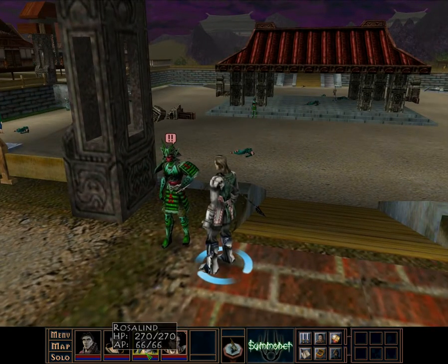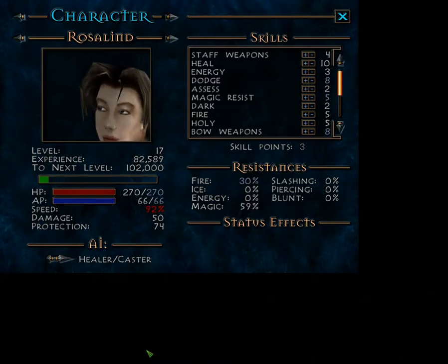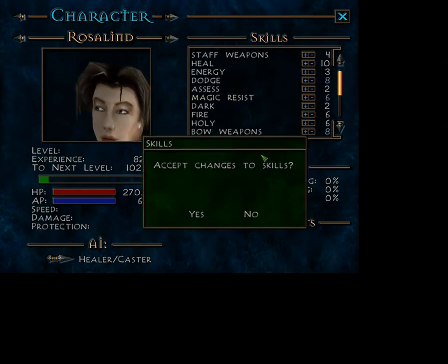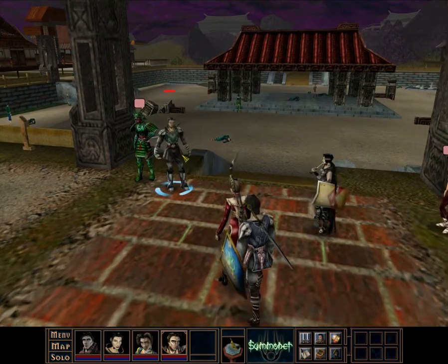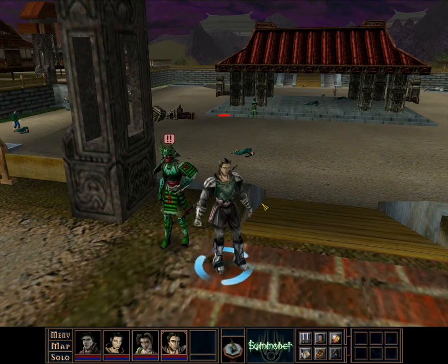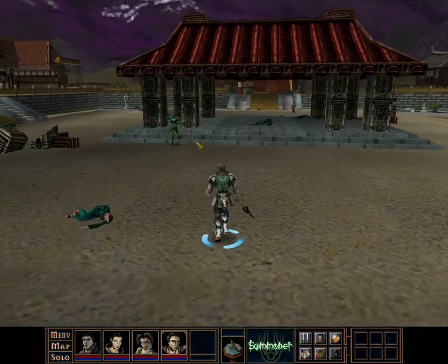We now have Durgan's earring. So all that's left is actually getting back to Durgan and giving it to him. I said I would not have Rosalind wield a bow at the final fight — the final boss of the game. But she's been doing really well with the bow. So, well, I don't know. It's currently in question, this earlier resolve of mine.